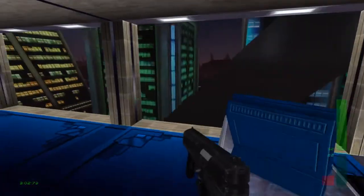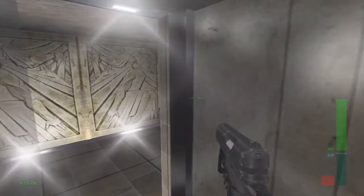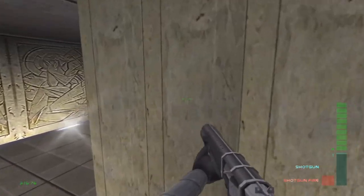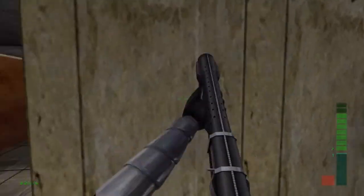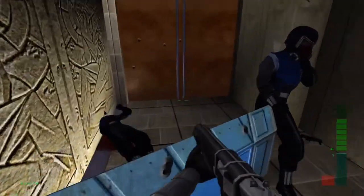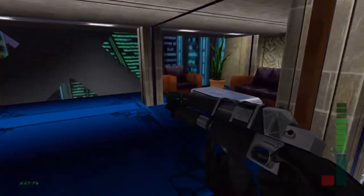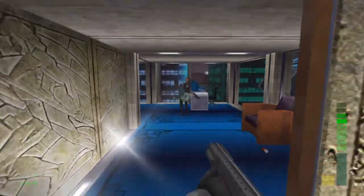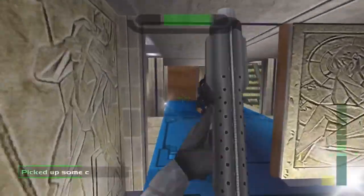I can't remember if there's anything worth finding in any of these rooms. There's the elevator. Dr. Carroll should be on his way up now. There's not much CMP ammo left so I might switch to the shotgun. One of the interesting things about the shotgun — it has a secondary fire which is a double blast. That's useful for making sure you kill the enemy, and it's also pretty good against that helicopter. Oh wow, she just got shot by the helicopter.